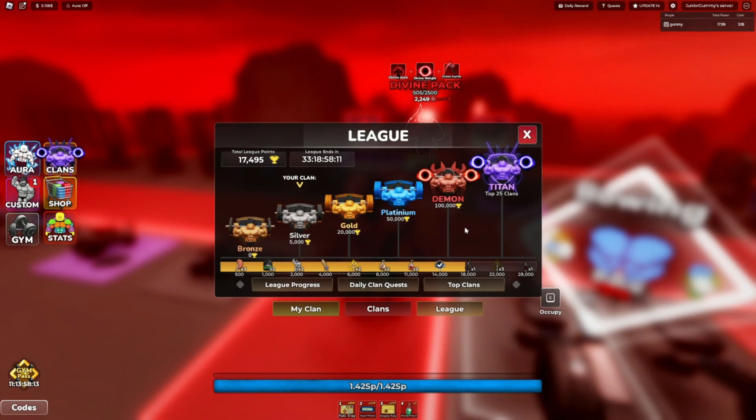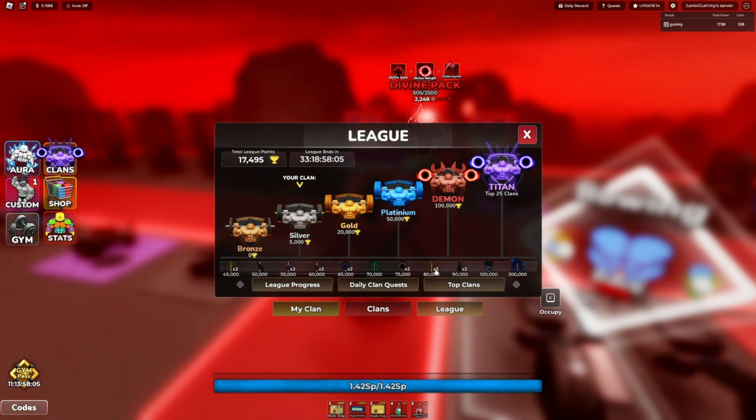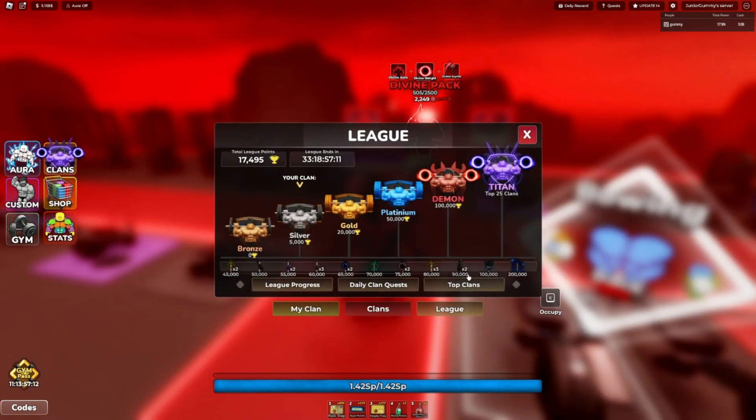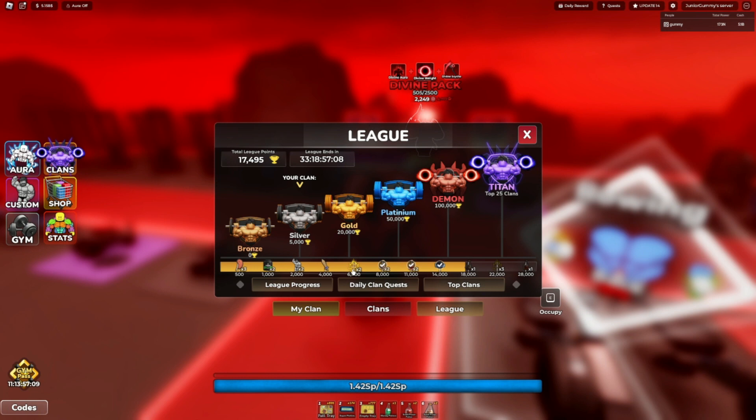Over in the league table, we have a total of 17,000 league points, and we're now able to claim a couple of things. You need 200,000 points for an aura, and 100,000 points for the Night Shield gear, which I actually really need — it gives a 3.8 times muscle growth multiplier, 150% pump, and 120% training speed. Let me claim some things: boost, premium rolls, a gear, creatine, and some steak.